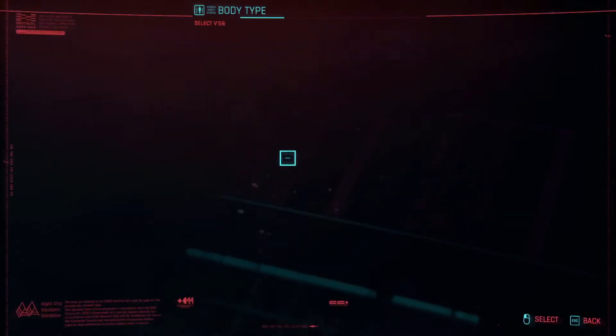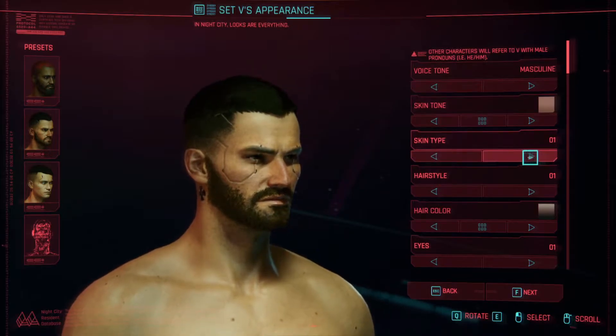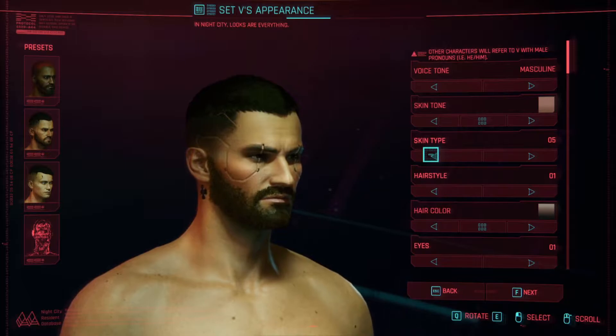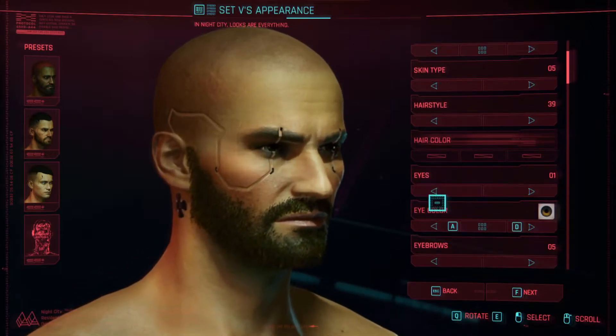The starting path changes the whole storyline — it mainly just changes your dialogue options. Now as you can see, you can make your voice tone masculine or feminine. You can change your skin type, skin tone, all kinds of hairstyles. You can pretty much virtually make the character look exactly like you.